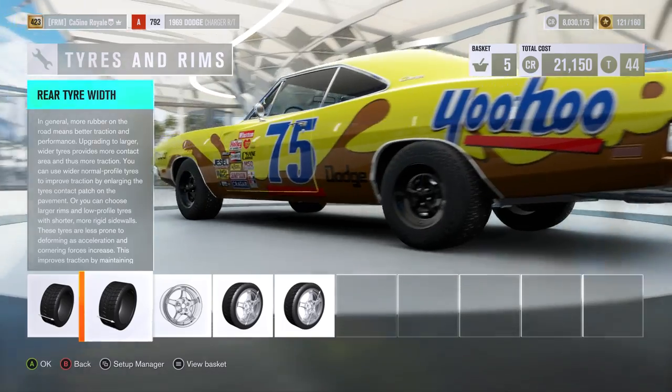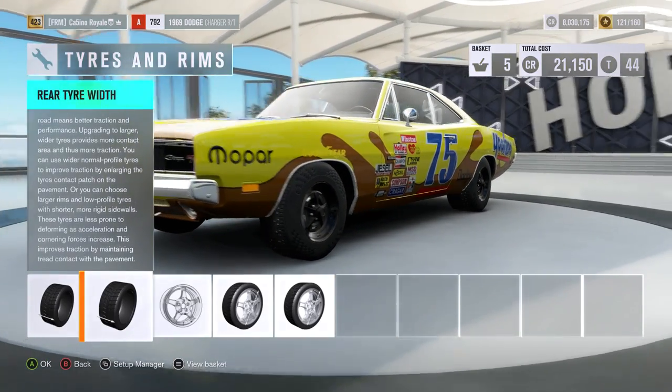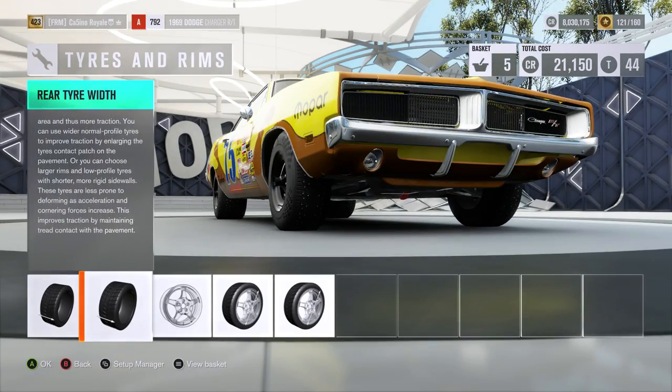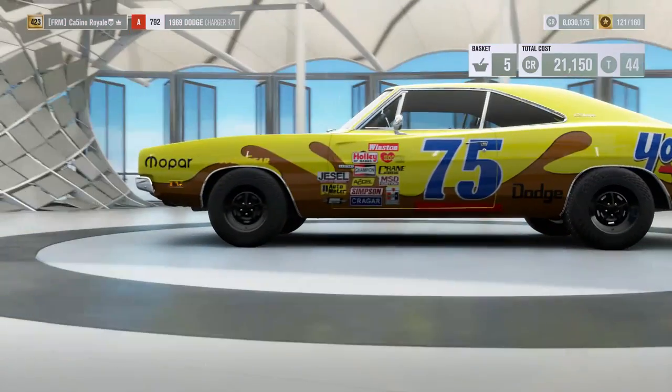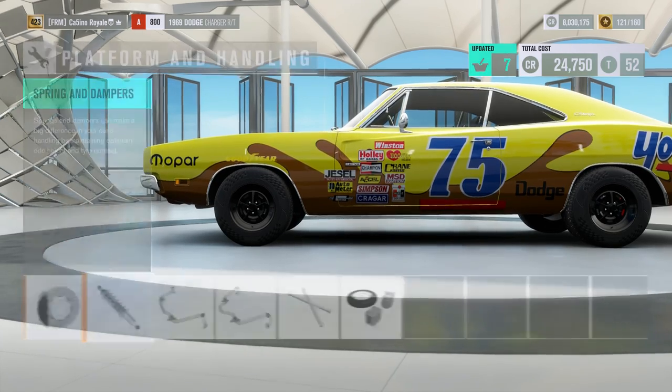I've seen a few people commenting saying small tyres should be better on snow - theoretically possibly in real life. However, in Forza I've tested it and they are not. So bigger tyres are still better on the snow. This car has got some of the biggest tyres we have seen - bigger than the Lancia - although considerably heavier than the Lancia.